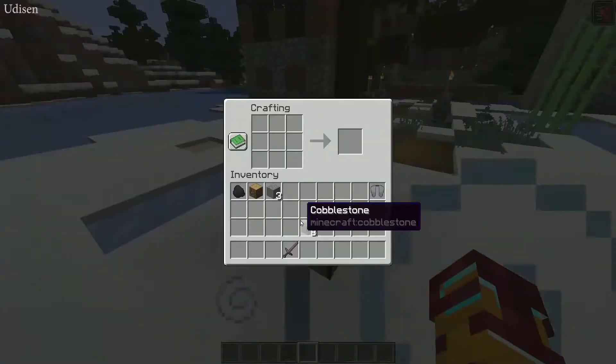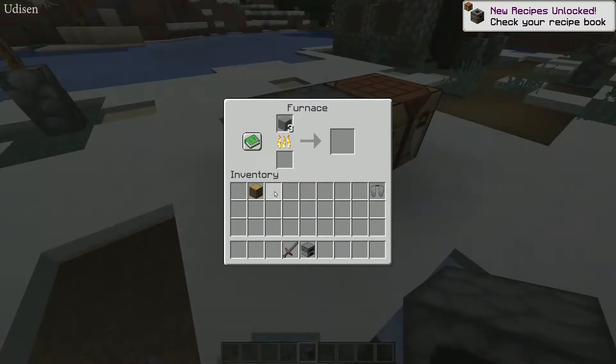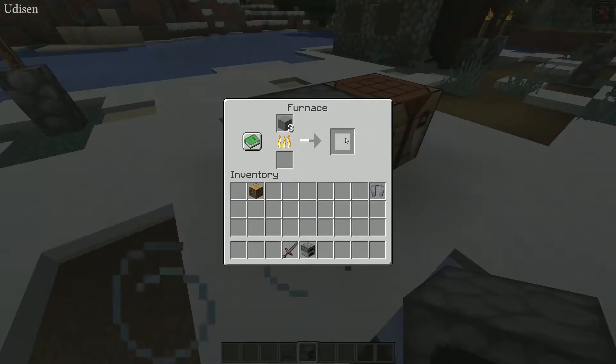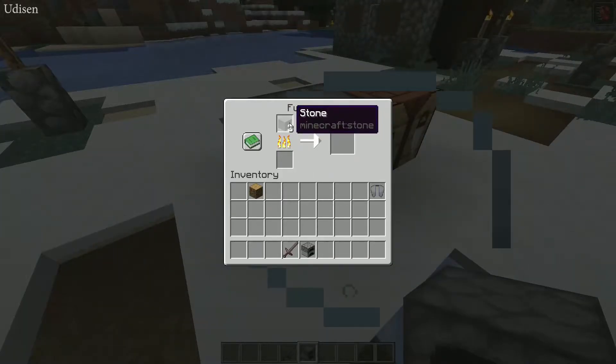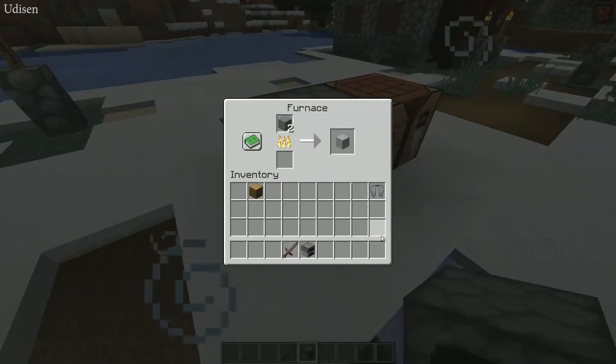Eight pieces of cobblestone in any case, and also a crafting workbench. In the workbench, use cobblestone to craft a furnace. Place coal and three pieces of stone in the furnace. If you don't have stone, no big deal — drop cobblestone in and turn cobblestone into normal stone, then turn that stone into smooth stone.